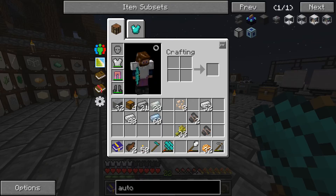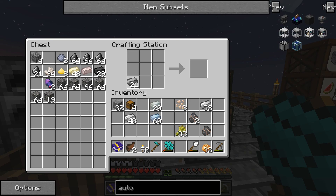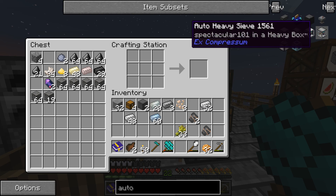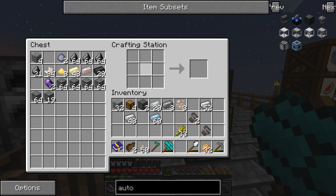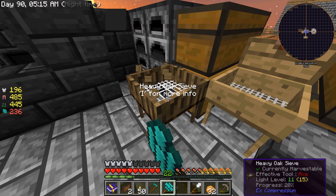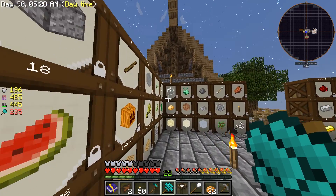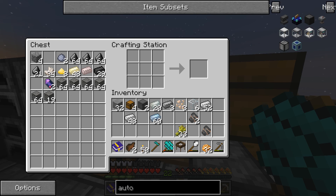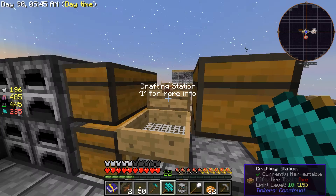Kind of messed up there, but we can actually get started - I'm pretty sure we have enough right now. We need two steel blocks and two of those, and we need some glass panes. We're going to go ahead and throw our heavy sieve in there. So I'm going to break this guy - say goodbye to you - add the glass panes, and now we have our auto heavy sieve!